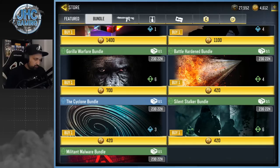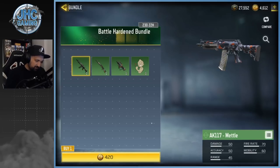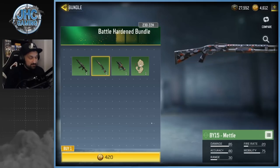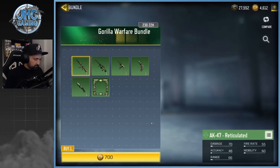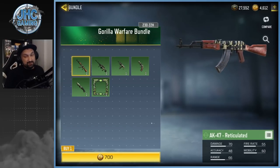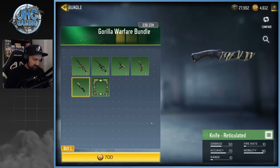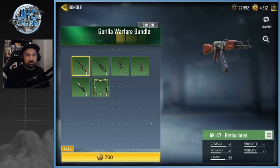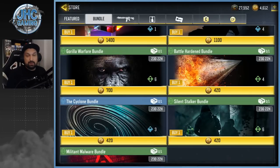Green bundle number three is the Battle Hardened bundle — again 420 COD points — with the AK117 Metal and a Chicom. A few green weapons for four or five dollars, not worth it for me. The last green one is a bit more expensive: the Gorilla Warfare bundle at 700 COD points, about seven dollars. You get some reticulated skins, the MSMC, the J358, and a frame. Would you really pay seven dollars for five green skins? Even for the frame, I would definitely pass on all the green bundles.